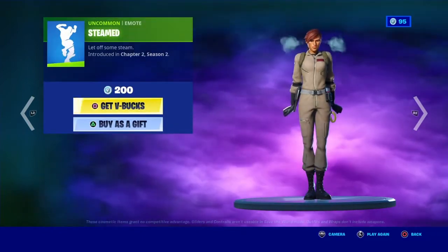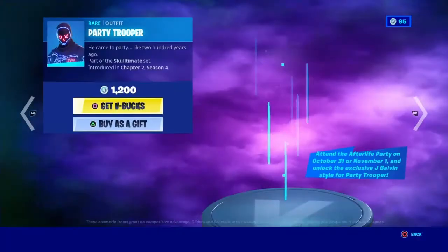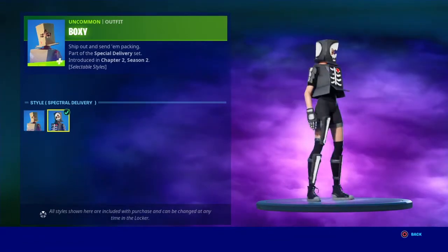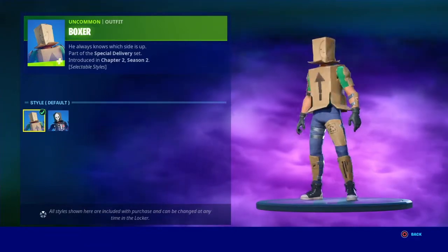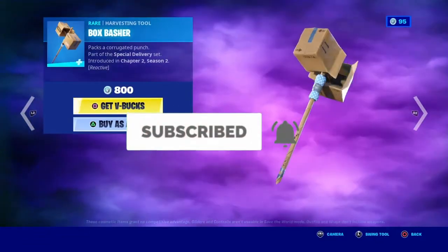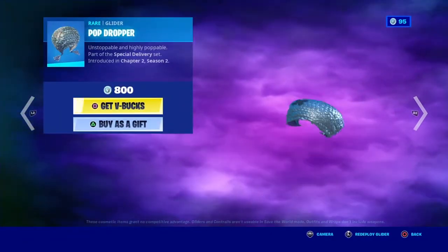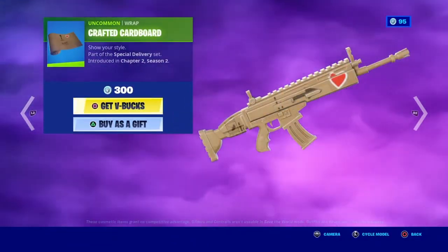We got Party Trooper back. The Boxy skin with the Spectral Delivery style and the Boxer skin with the Scare Package style. The Box Basher — the box falls off and then that little stick gets bent, and it just resets. The Pop Dropper glider and the Crafted Cardboard wrap.